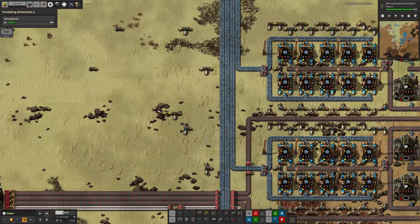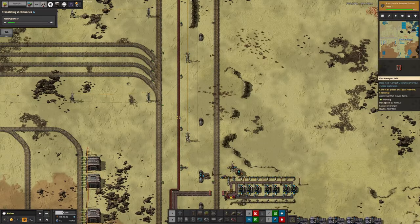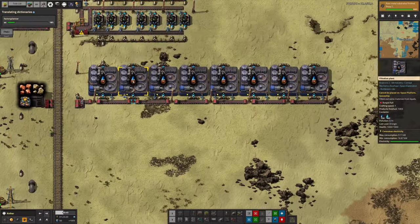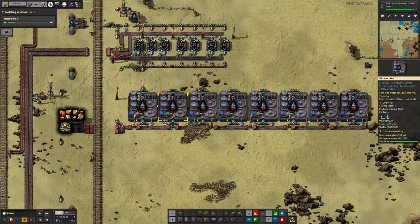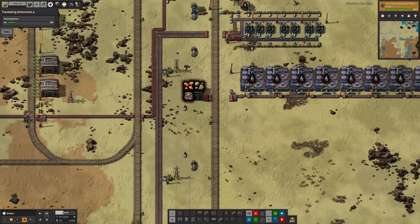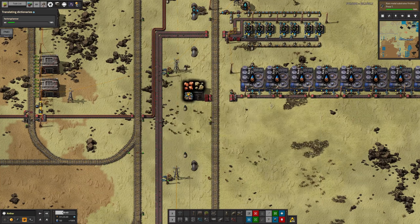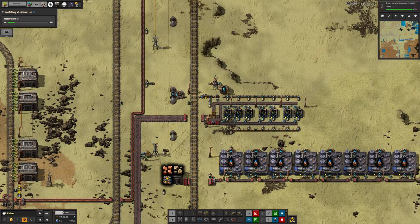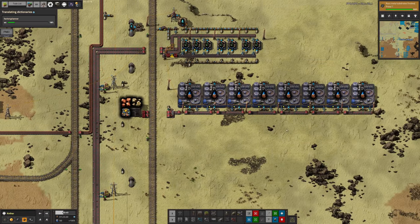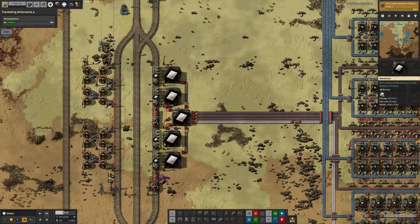The dirty water is coming up here and going all the way along this pipe to where it's being cleaned and producing small amounts of copper. But it seems it's filled up on clean water as well - so he's got too much clean water. He needs to use up that clean water, and then this whole process can start flowing again and his iron will start flowing through. This doesn't seem to be a major problem though - he's got about 80,000 iron in the station plus another 16,000 in the train.